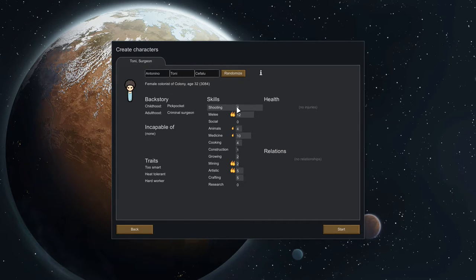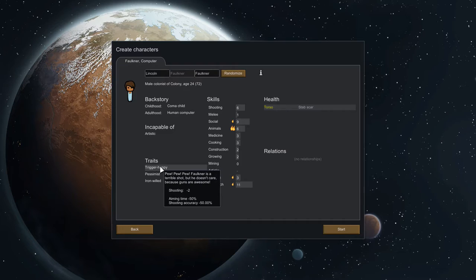Now I'm generating my sole survivor — my lone gunman. You can do a lot of randomization here. Starting skills: when they have the fire icon next to a skill, it means they really like it and will learn it faster, since your guys level up as they use skills. Health, no injuries — that's good. Incapable of — you want to be careful here. This guy can't be an artist and has a health condition already. He's also a pessimist, so his mood is down — and there are moods in this game like The Sims.